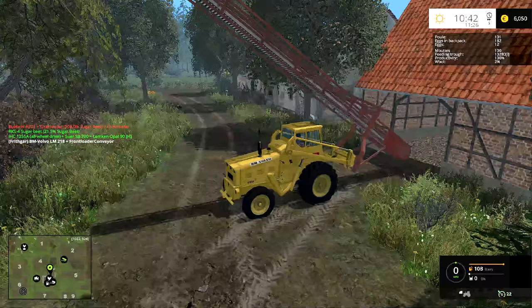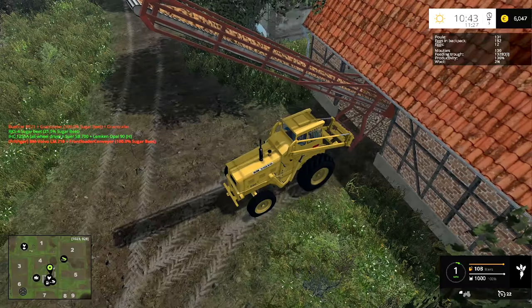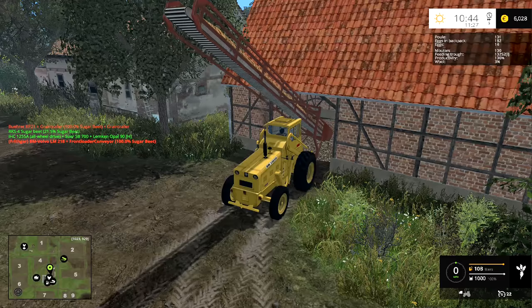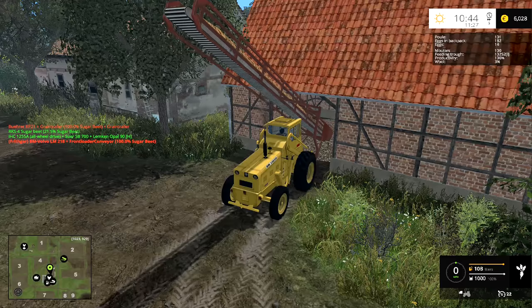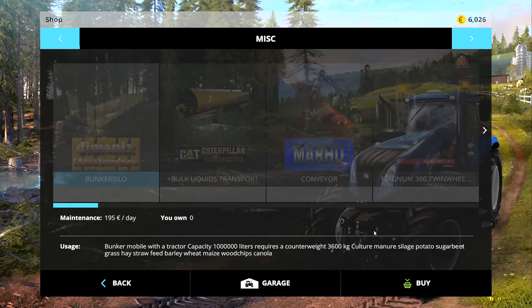I've got the conveyor belt here and I'm just going to bring it into the heap, lower it down. I'm going to leave it attached to the Volvo because we'll probably want that on there later on. Getting it set to the right position - down like that and just up slightly. I'll turn that one off a second. Now the machines I said I was going to get - they don't show up in the rest of it, they show up under the miscellaneous section, which is why I couldn't find them for ages.